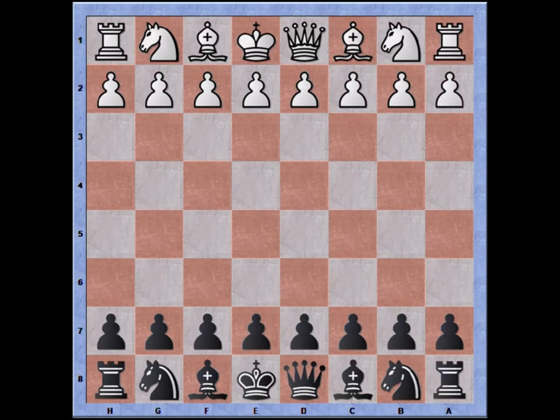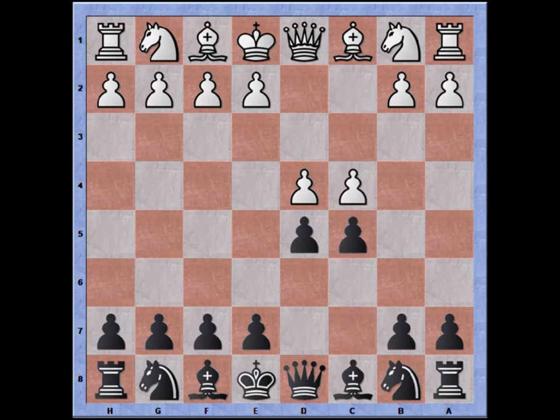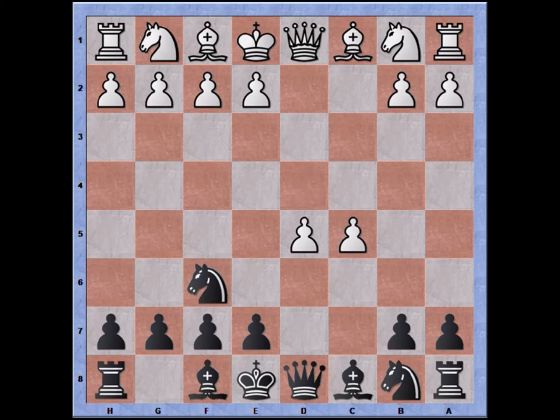So the game starts out with d4, d5, c4, c5 — the Austrian defense. Now pawn takes pawn and we develop the knight to f6, signaling the Gusev Counter Gambit.